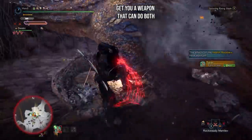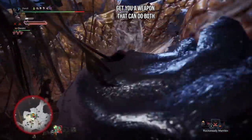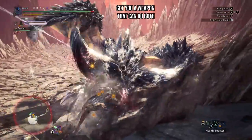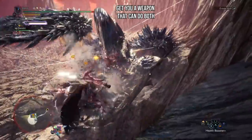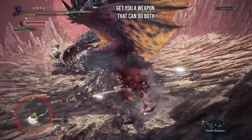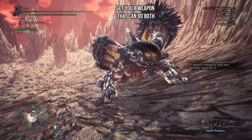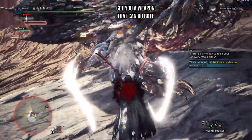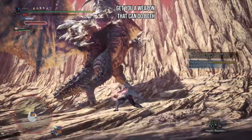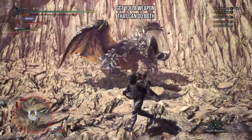Dual blades do so well when it comes to putting out solid elemental damage — this is a weapon where you want to go element heavy at all times. If you're the type of person who likes to exploit a monster's elemental weakness, look no further than dual blades. With the introduction of Safijiva weaponry and armor along with the Kiara weapons, the marriage of element and dual blades has never been stronger. In terms of status, you have just as strong a case. The speed that dual blades can apply status effects is absolutely insane. I still frequently bust out the paralysis Kiara blades just to have some fun.